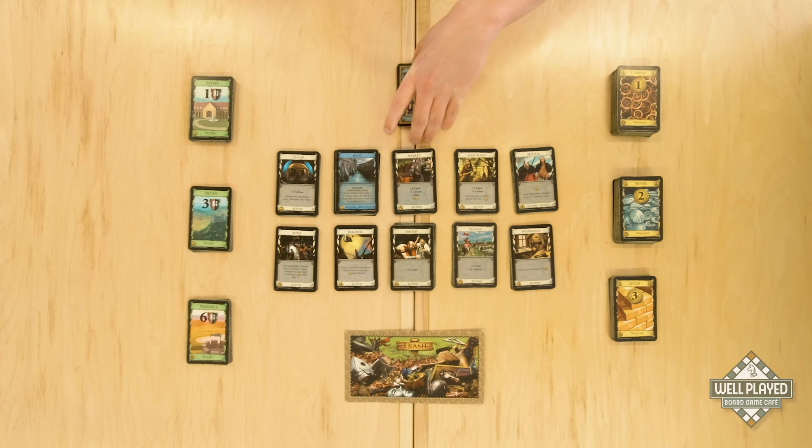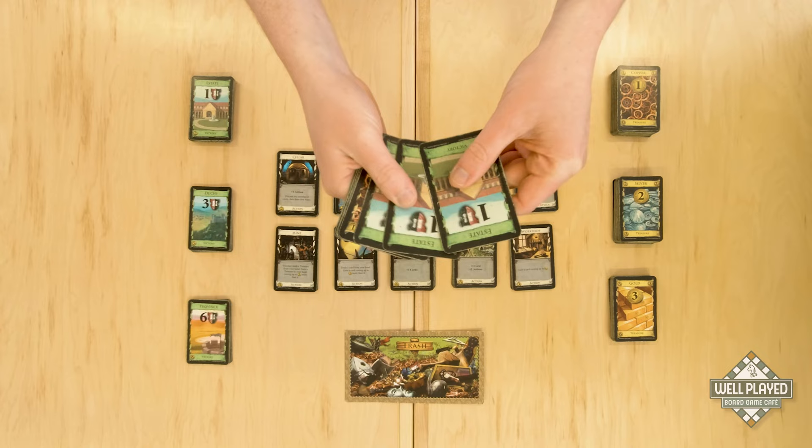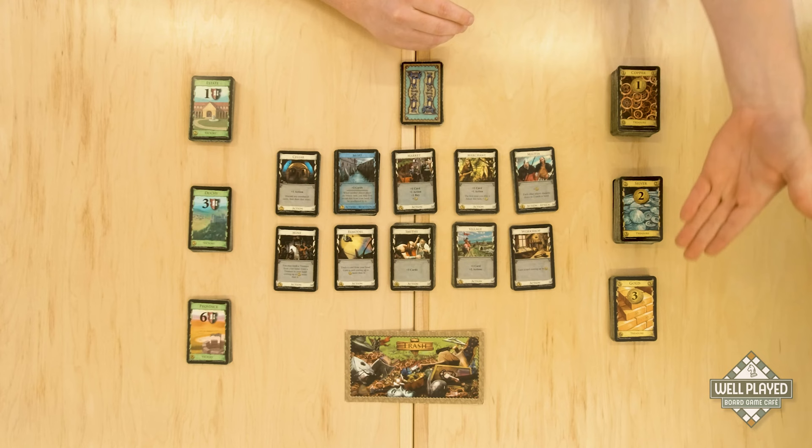To set up the game, each player will be given a starting deck of cards that is comprised of three estate cards and seven copper cards. The remaining money will be placed in their individual stacks on the side of the board with copper, silver, and gold.